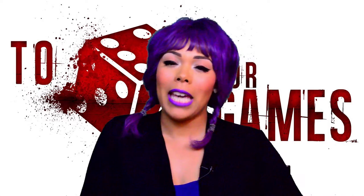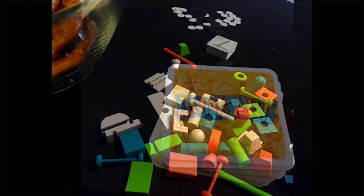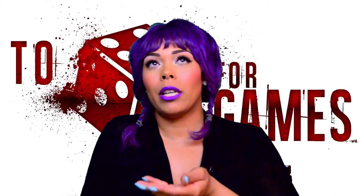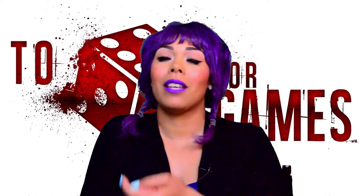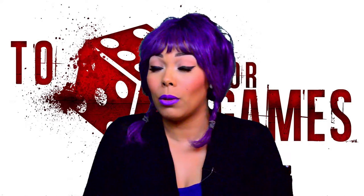In the game, everybody starts off with a square black box-looking thing — that's where you start your structure. Everybody gets four cards. The first player takes two of their cards and passes them to the player on the left, so you have to choose between two cards: one piece you're going to get, and one the other player gets.